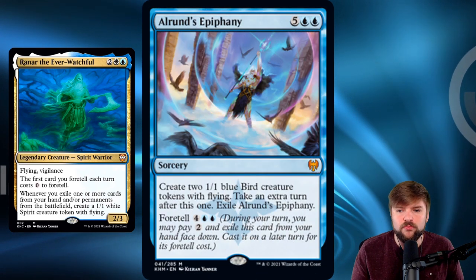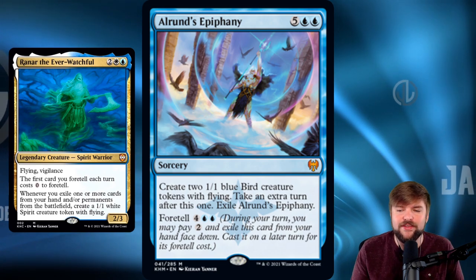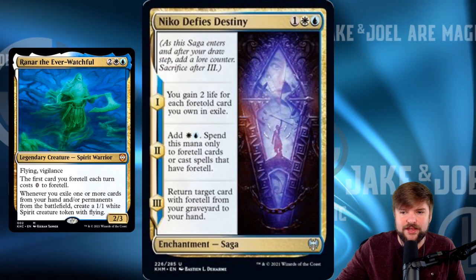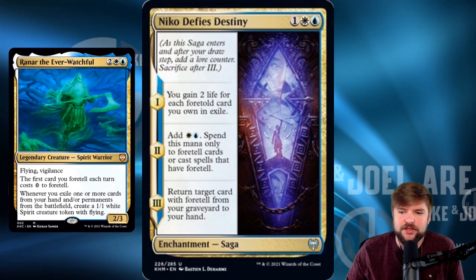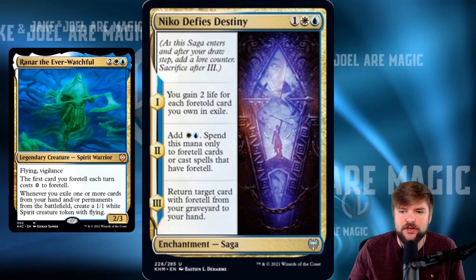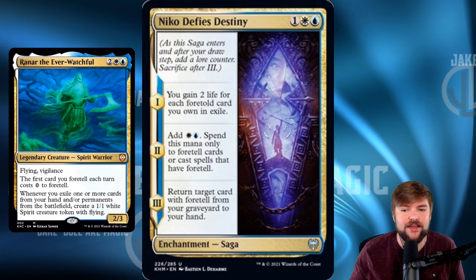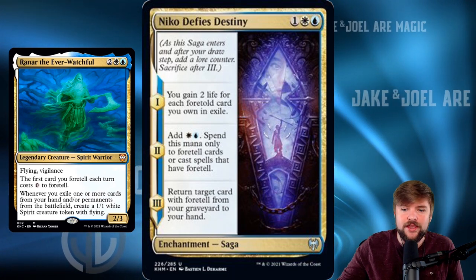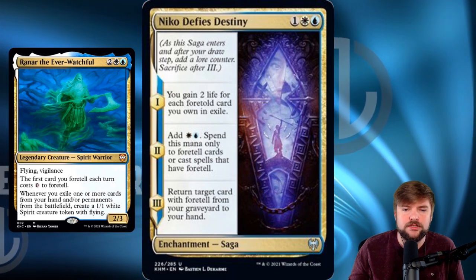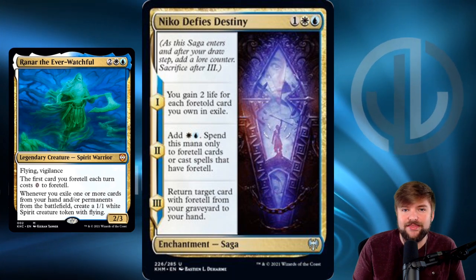If you want to go big and mythic with it, you can foretell and cast it for six to create two 1/1 blue Bird creature tokens with flying, take an extra turn, and then it gets exiled. It's not crazy broken, but it could be very powerful especially in a deck running foretell as a mechanic. Then also in Kaldheim, we got a saga that plays well with foretell. That first mode — you gain two life for each foretell card in exile — is not hugely relevant. But the last two modes are: add two blue mana spendable only to cast foretell cards, giving a little mana ramp, and return target card with foretell from your graveyard to your hand.